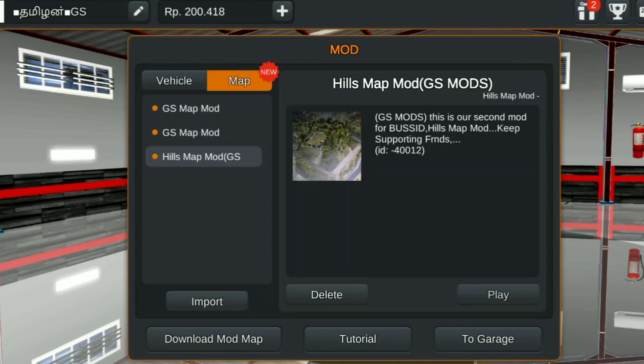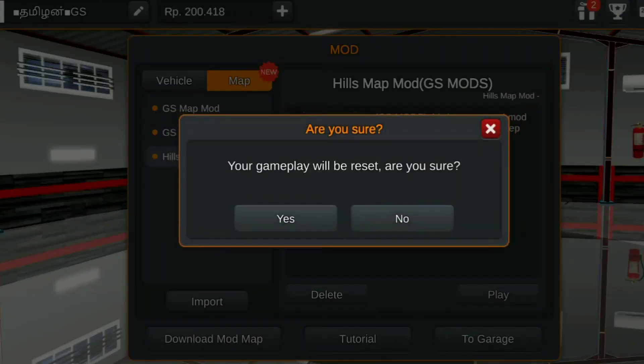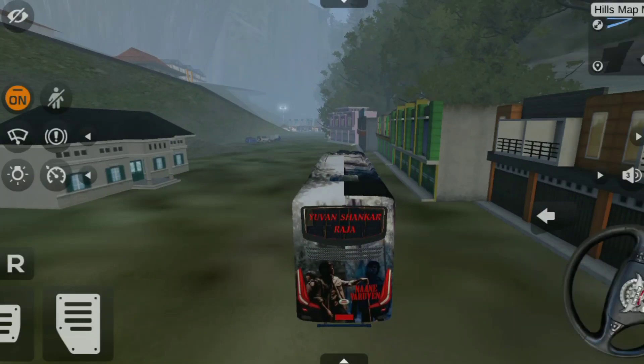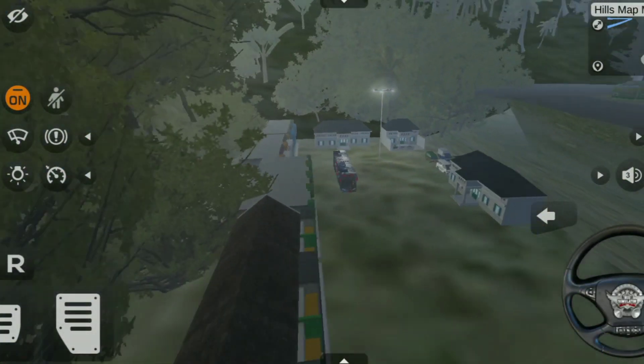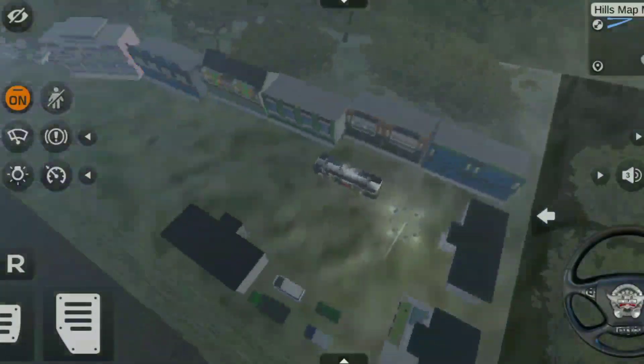You will be able to experience this hills map with Nadu and Fog. You will be able to get into the Fargo and get into the map. You can follow this map and share with your friends.